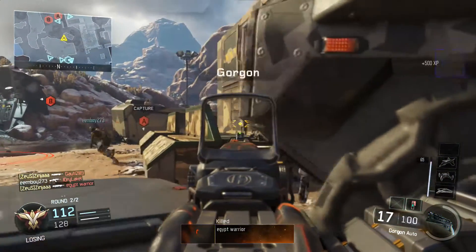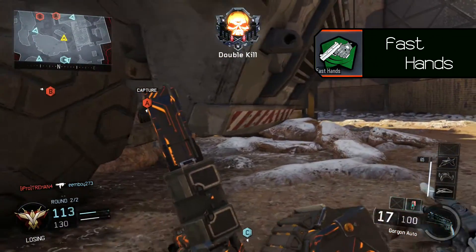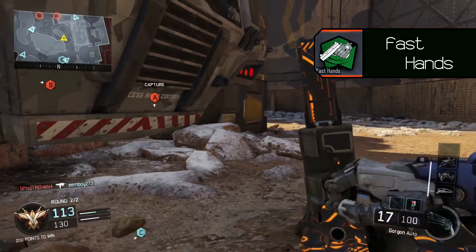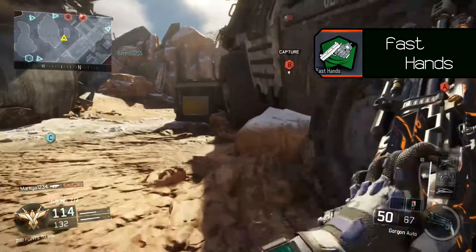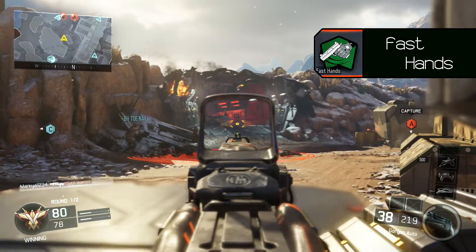In Perk Tier 2, we will take Fast Hands. Fast Hands will allow you to switch to your secondary faster. You need this in case you are reloading and an enemy pops out of nowhere, so you can switch to your secondary and take them out.